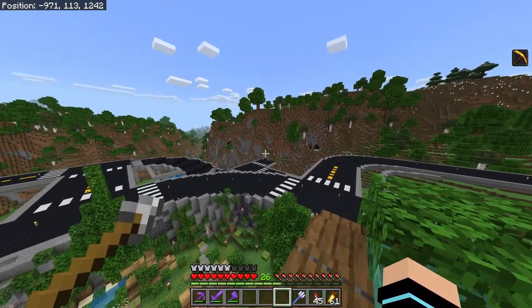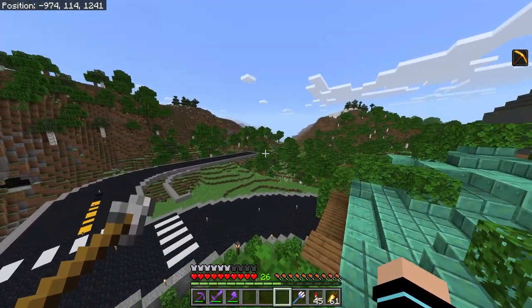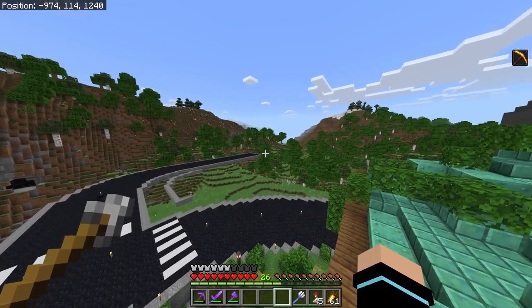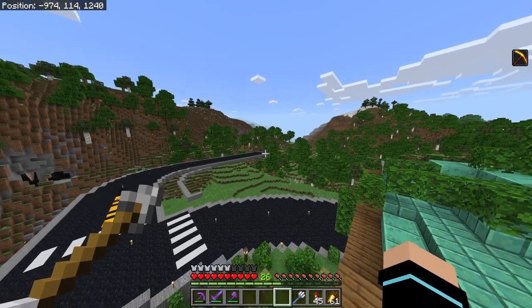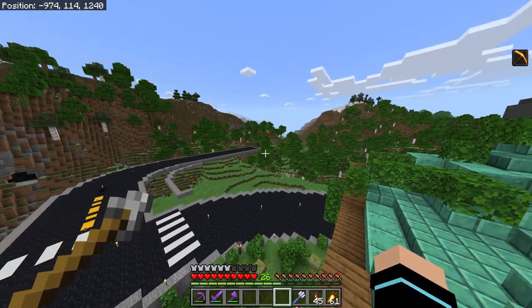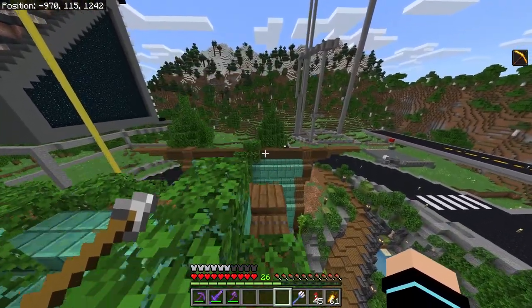I just need to finish this section over here and the roads are essentially done. There are a few spots that have to be fixed — like I need to make a tunnel entrance right there and a tunnel entrance right below here. I'm not really 100% sure how I want to end off these sections of the highway. I might just make it look like a construction site, or I'll just leave it blank. I've got a lot of work to do for all that.